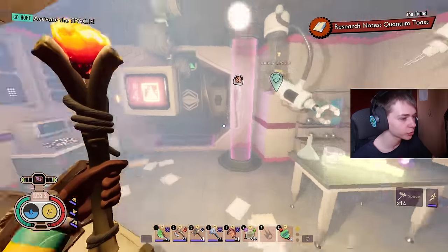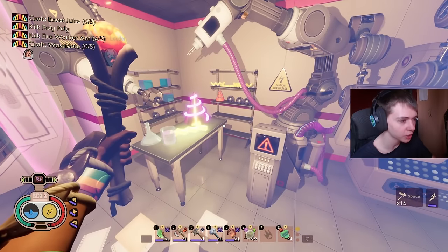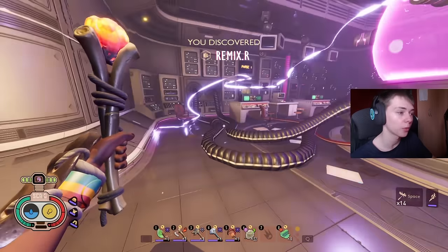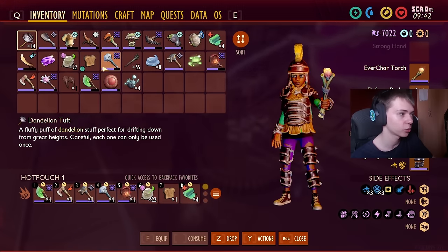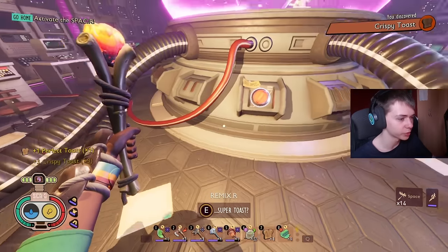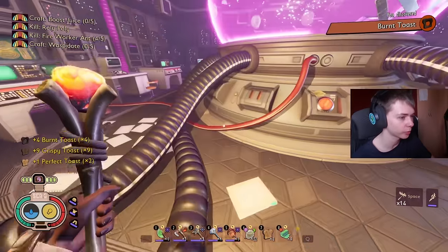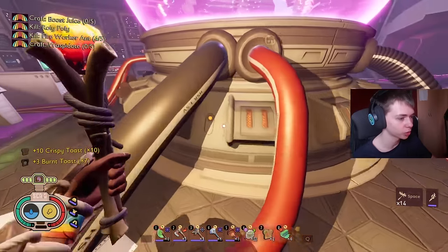Then we come into this big room. There's a bunch of toast on the ground and you're going to want to pick up the toast — we have perfect toast here for example, and there's a bunch of toast in all these slots as well. Grab all the toast out of the bin, and as we're going around the remixer here, grab all the toast out of the toaster too.